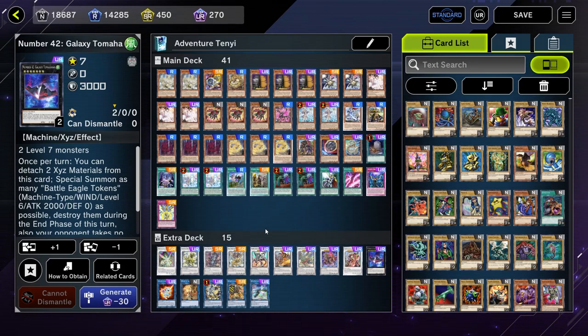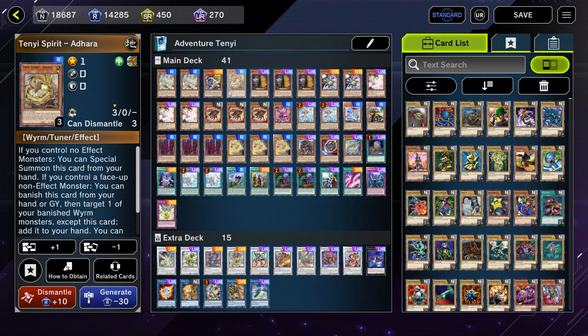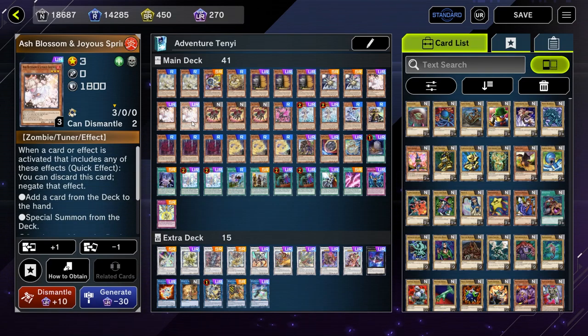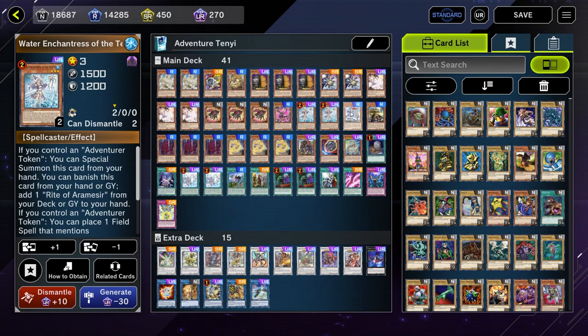The build hasn't changed too much and I don't think it'll change much moving forward. Let's break down the list. We have two Chiwen Light of the Yang Zing, one Jet Synchron, one Tenyi Spirit Adhara, three Maxx C, two Mecha Phantom Beast O-Lion, three Ash Blossom and Joyous Spring, three Red Rose Dragon, one Rox Rose Dragon, two Water Enchantress of the Temple, one Sword Soul of Taya.